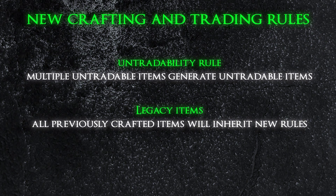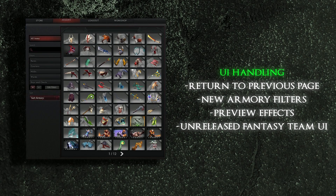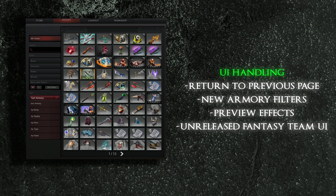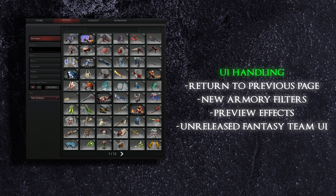Concerning the crafting and UI, small changes have been made to make the overall handling smoother. For example, after closing the socketing and crafting UIs, the armory will return to its original page instead of going to page 1. The armory filter set has also been modified to be able to search for equipped items and items by number of sockets. In addition, you can preview color and effect changes in the socketing UI before committing the changes.